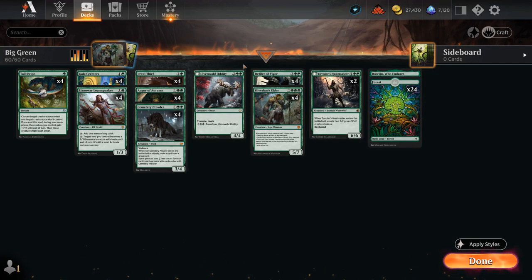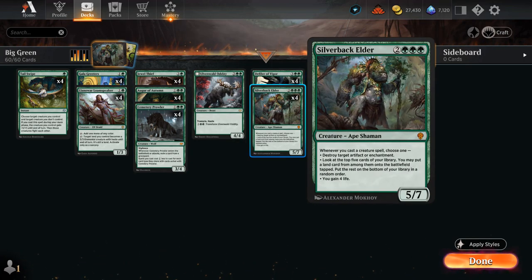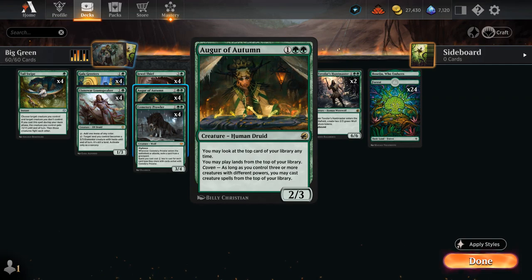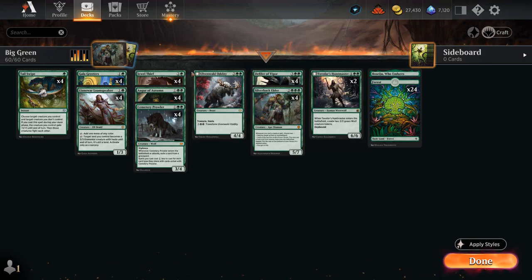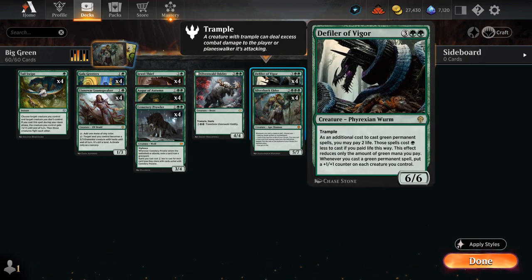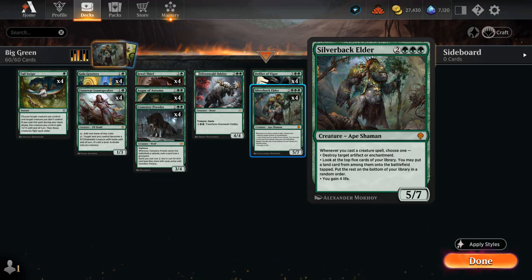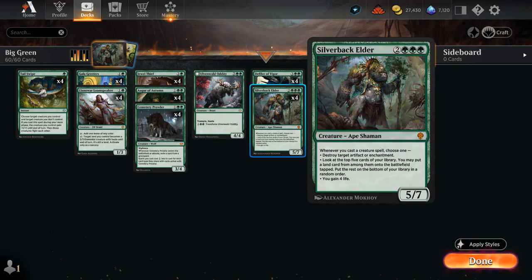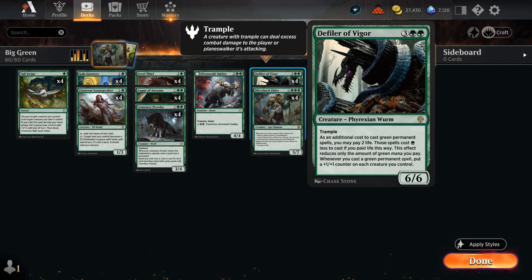Our deck is pretty good at enabling Coven — Defiler and Silverback have five and six power respectively, Augur has two, and we've got a couple at one power as well, so as long as we dodge a board wipe we can enable Coven easily. Once Coven is enabled and we have Defiler and Silverback in play, we can chain together a whole bunch of spells off the top of our deck, gaining life with Silverback and getting +1/+1 counters with Defiler to completely take over the game.